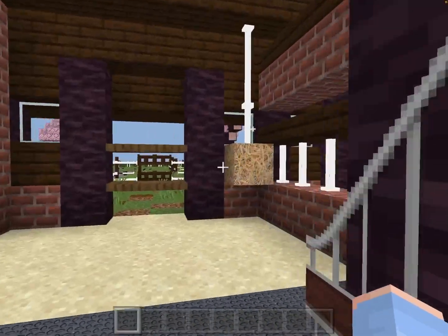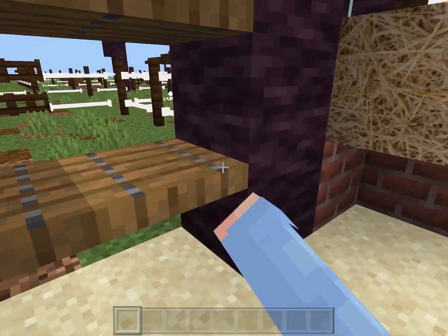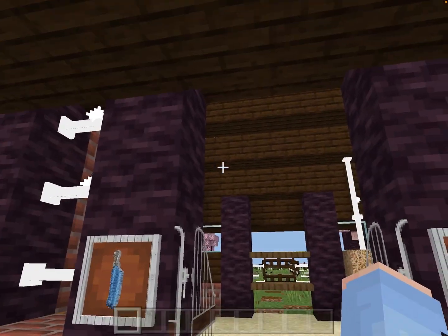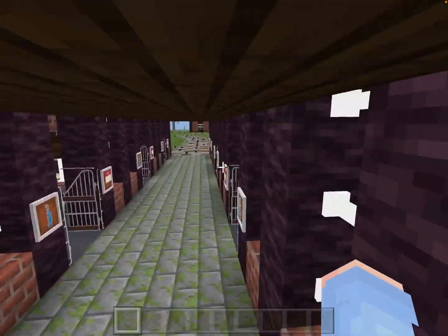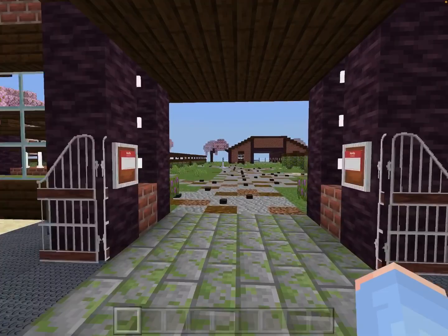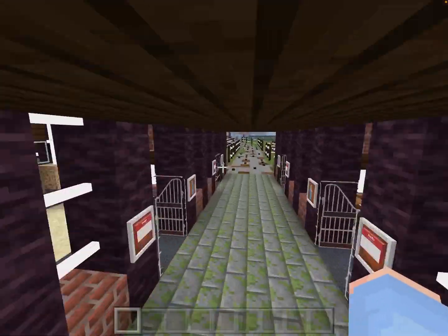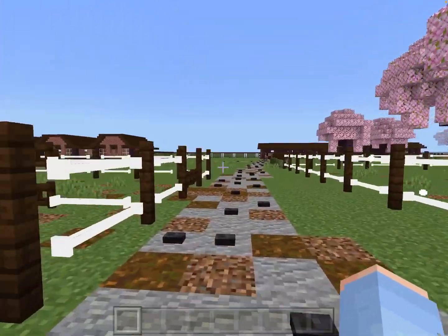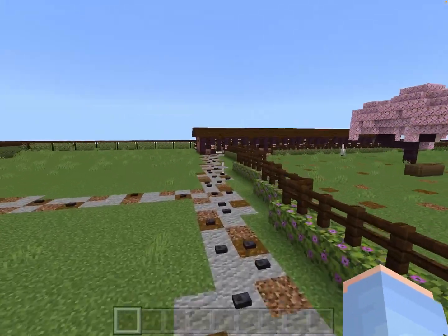This is Lopez's stall — the mares' side is the exact same style. It's a pretty big stable and I really like it. Going back, over here is another stable with a nice big pasture.